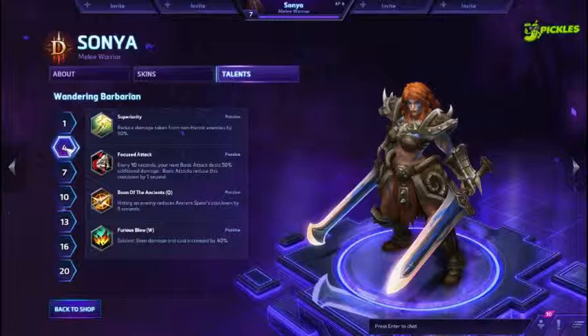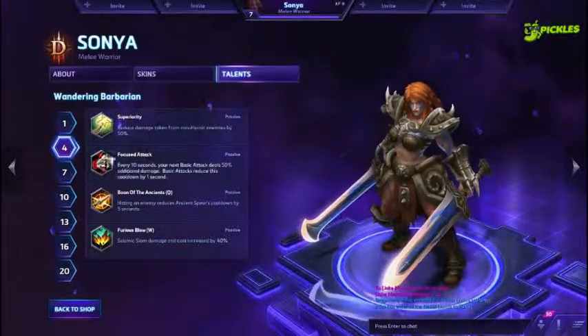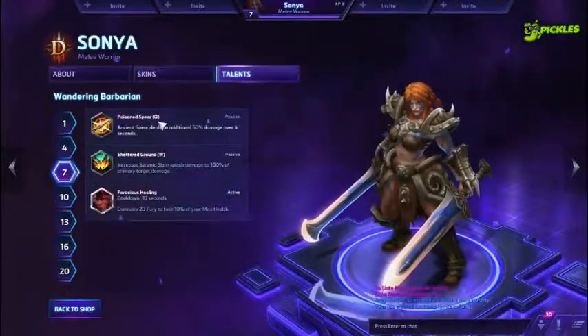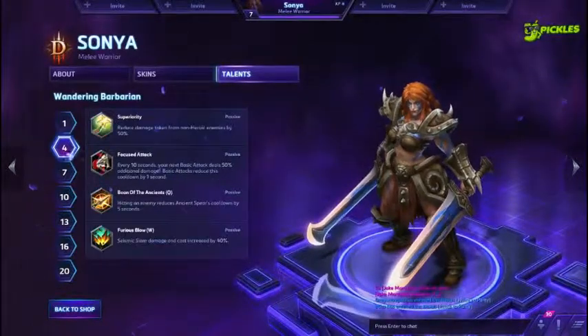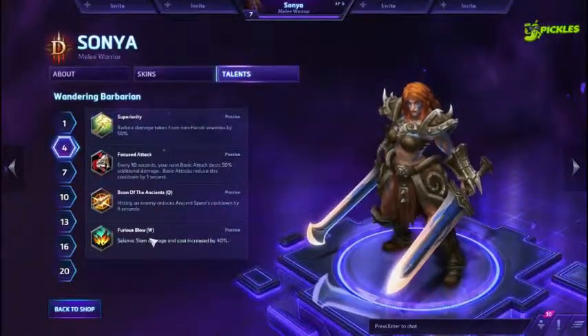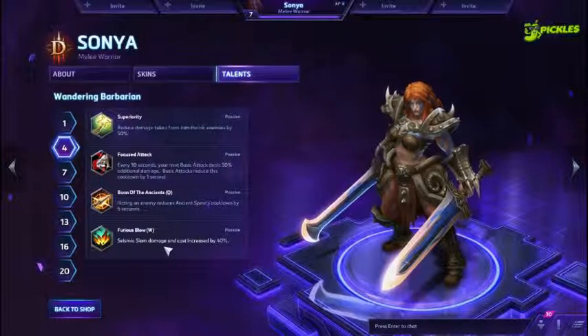Level 4 we got Superiority, Focused Attack, Boon of the Ancients, and Furious Blow. Skip over Superiority and Focused Attack. Boon of the Ancients has some merit, especially if you combine it with Poison Spear on the next level. But to increase her overall damage, Furious Blow is really really strong. Yes, it does increase the fury cost, but you have Endless Fury so it's not as punishing, and at level 13 you can get a talent to reduce that cost. Level 4, I really like Furious Blow — it helps her damage and burst damage in that bruiser melee warrior aspect.